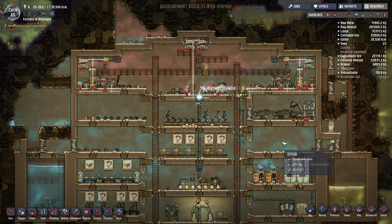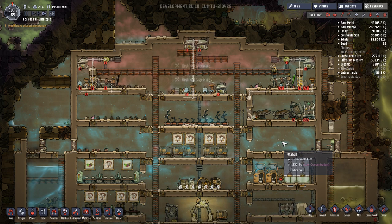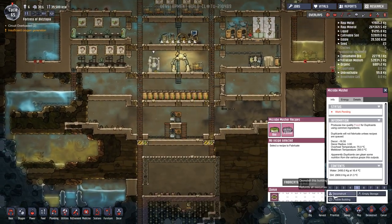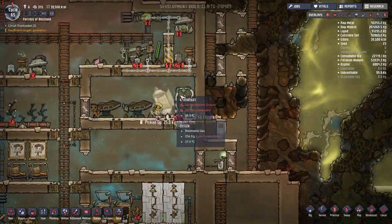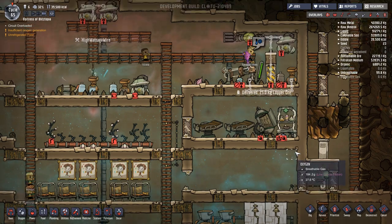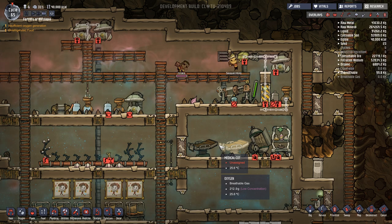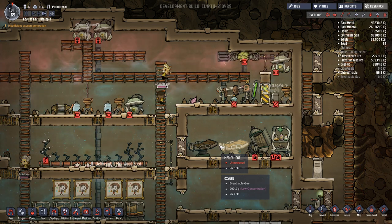29% stress again. Copper ore, copper wires. Oxygen is being created again at the first one of the two. And they're almost done with it. Is this thing still on? We need to turn that off. Looked up and I saw a bajillion food and I was like, I don't think we need that much. Insufficient oxygen generation — we'll get it in a little bit. Hurry it up. That's back working — cool.